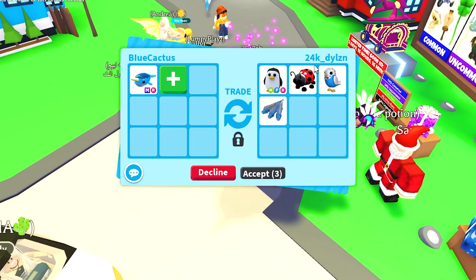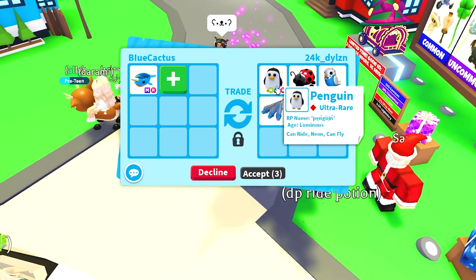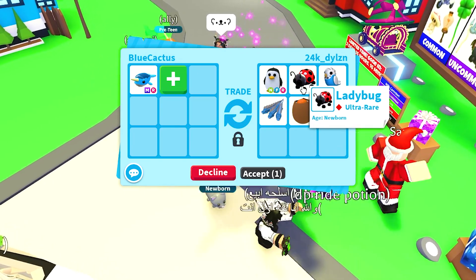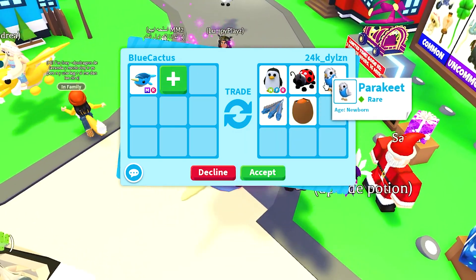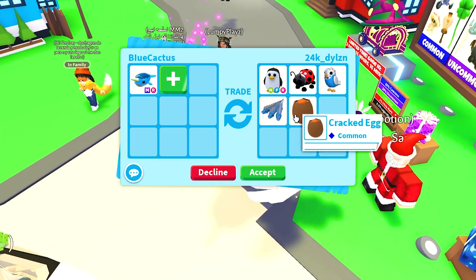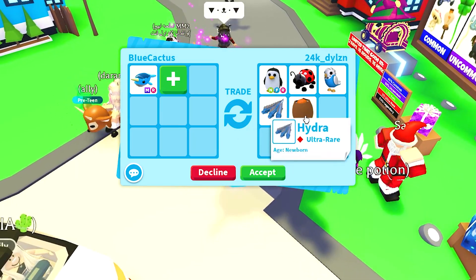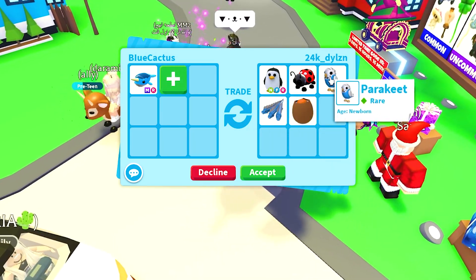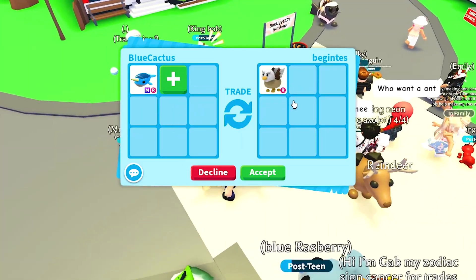24k is back — he said that was his only pet, but he lied. This time he's offering up a neon penguin, a ladybug, a parakeet which is one of the new pets, a hydra, and a cracked egg. These five pets won't really be that great for a mega narwhal.